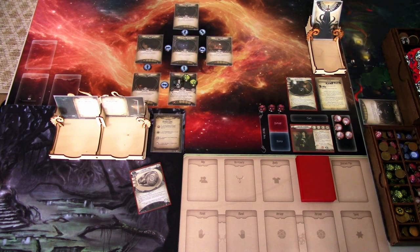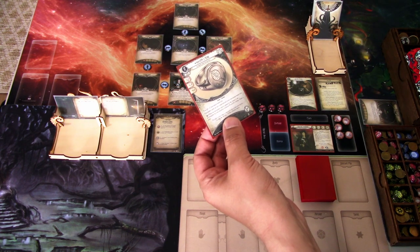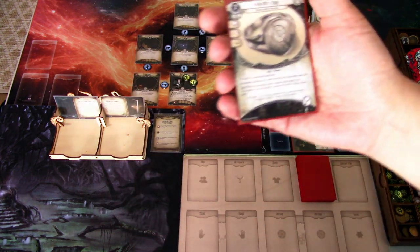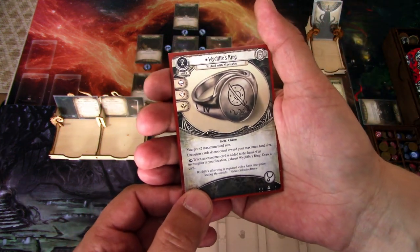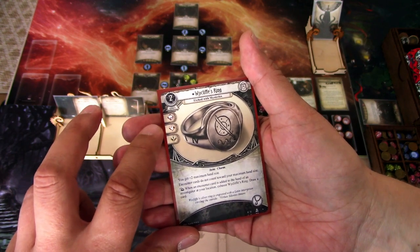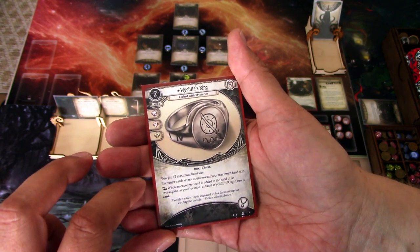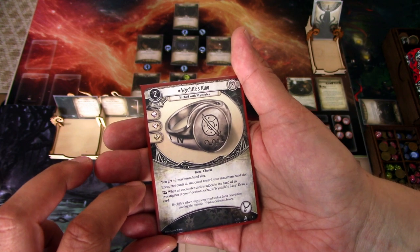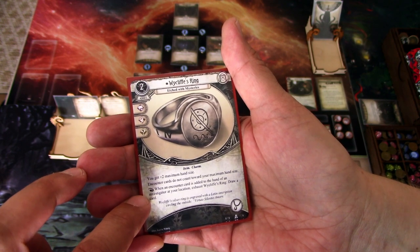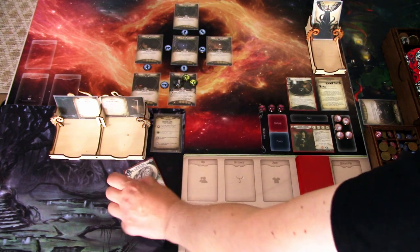We are ready to start. One thing I forgot to say — we start the game with Wycliffe's Ring in our hand as an extra card. It is a 2-cost asset with intellect, combat, and wild icons. Item charm trait. You get plus 2 maximum hand size. Encounter cards do not count toward your maximum hand size. When an encounter card is added to the hand of an investigator at your location, exhaust Wycliffe's Ring and draw a card. It takes up an accessory slot.